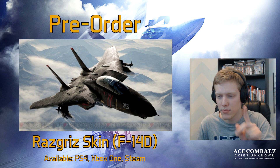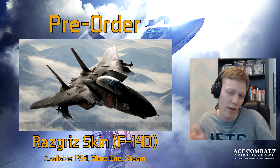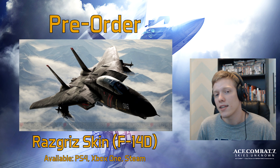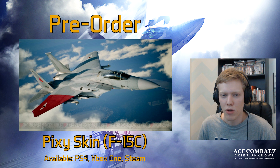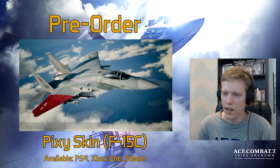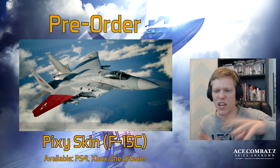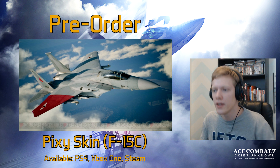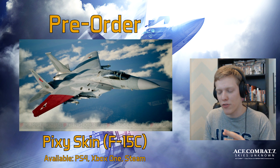You also get the F14D Rosgris skin. In Ace Combat 5 the cannon was the F-14A, but since we don't have the A in Ace Combat 7 we get the 14D. And lastly, we get the F15C Pixie skin from Ace Combat Zero — so you can remove your borders anytime, anywhere. That's available on all platforms, and you also get the F-104C Avril on top of that — it's cumulative.